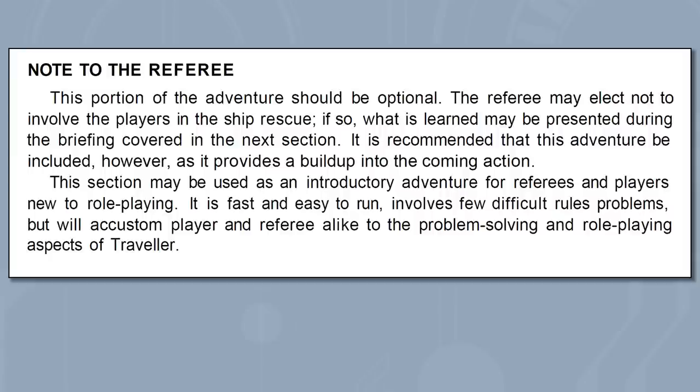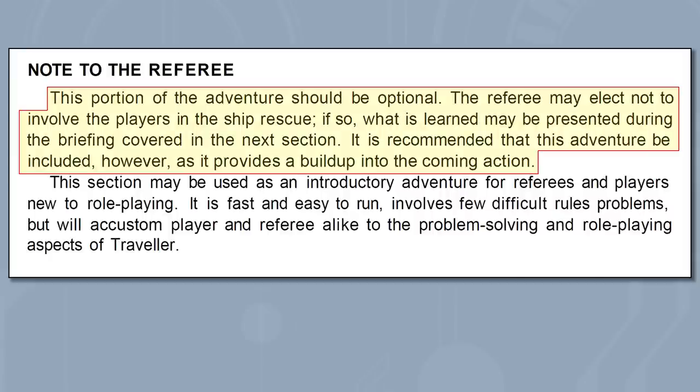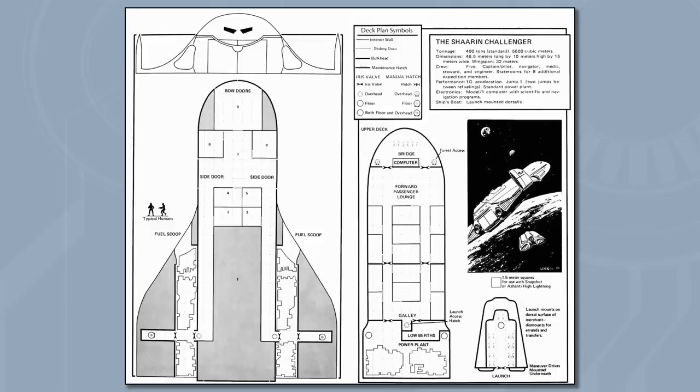There isn't much time to check anything else out on the ship before the Travelers need to escape before it goes plunging into the Sun — there goes the salvage. The adventure says this whole portion is optional, but I prefer that the Player Characters are the ones who perform this rescue. After bringing the Survivor back to the station, an Instar Spec manager explains that this pinnace was part of a scientific expedition including a subsidized merchant ship called the Sharon Challenger with 15 crew — so now there are still 14 missing.